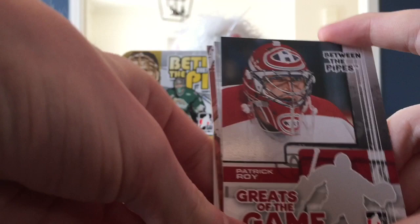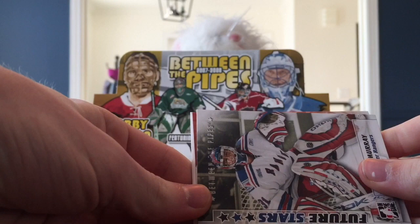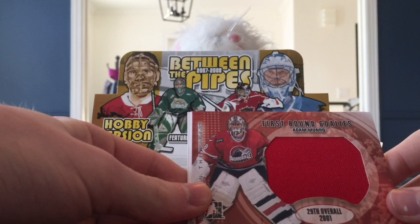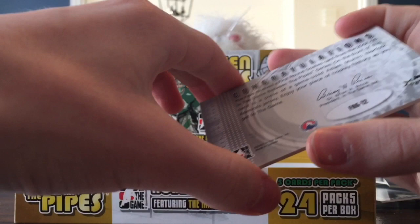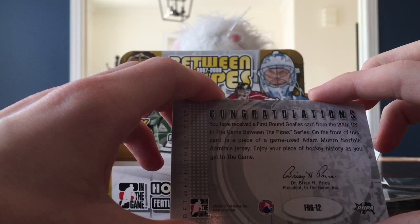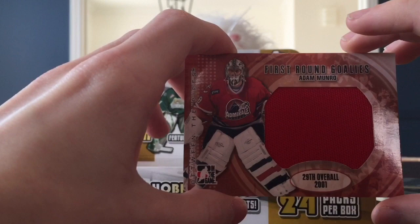I still haven't hit anything substantial. Patrick - Greats of the Game with the Montreal Canadiens. Oh, you've got something! It seems like the jersey. Hopefully something like Patrick Roy? It's a huge jersey. That is a big jersey - I wasn't expecting that. 29th overall, 2001 - first round goalies. Adam Monroe. It even tells you which jersey it's from: Norfolk Admirals jersey - that's the AHL jersey. Beautiful swatch, just red. At least it's not a white one.